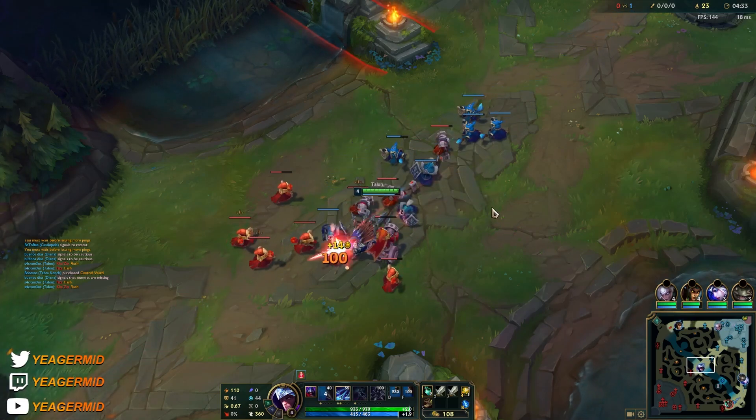Now we got level 6 finally. I had to be careful — I couldn't go in immediately because if I get tagged by his ult I'm just dead with no sums up. He gave me mid. Items are the same as last game — nothing changes there. You can get a control ward and then just parkour back to lane. In this matchup especially it makes sense to try to roam as much as possible since it's pretty difficult to look for kills onto Fizz.